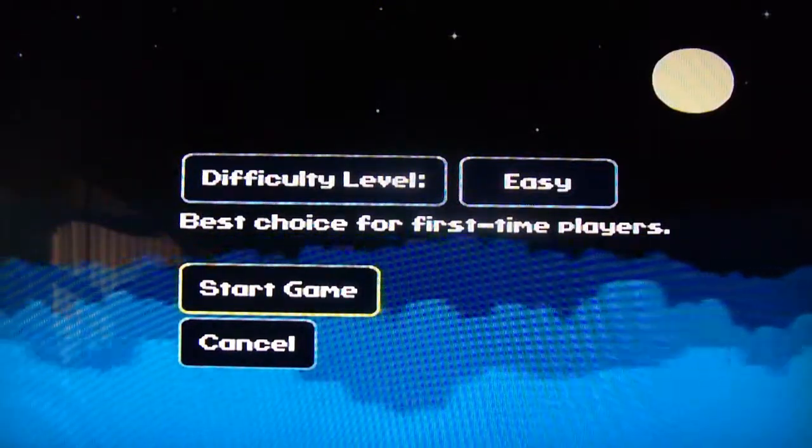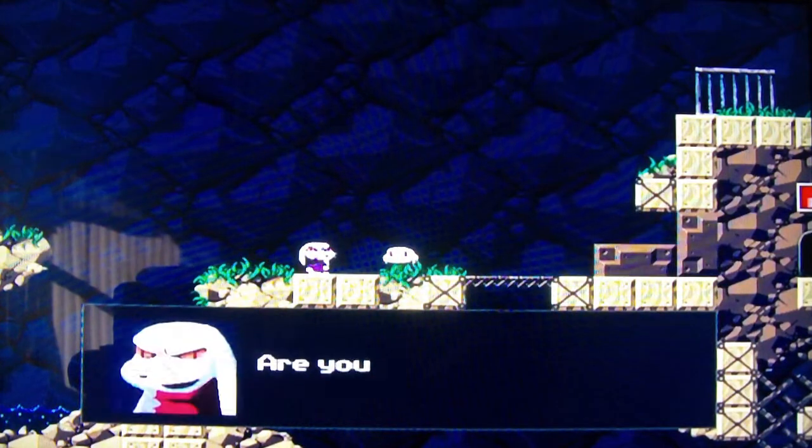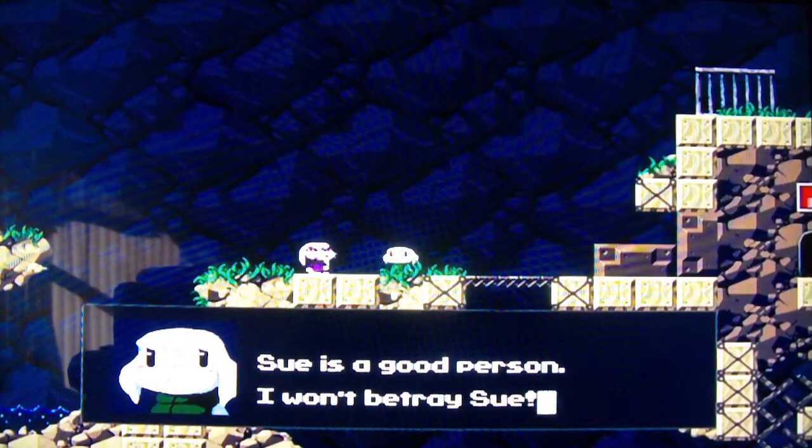I usually play on Original, but I'm going to play all three for you guys just because it's a demo, so it's not the whole game. In-game: 'Give me the key!' 'No way!' 'Are you trying to protect that Sue girl? She's an outsider.' 'Sue's a good person. I won't betray Sue.'